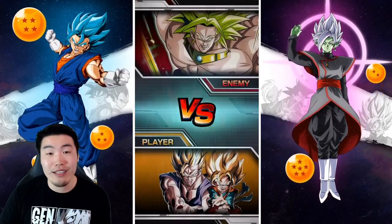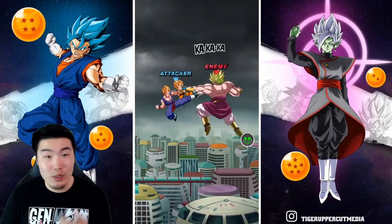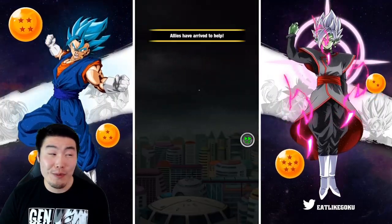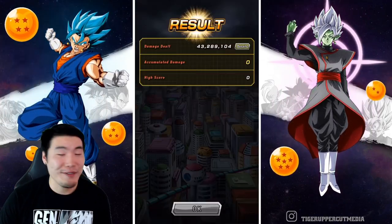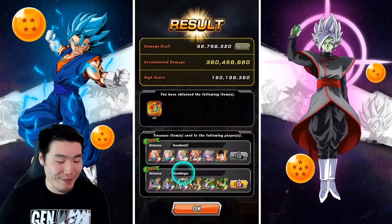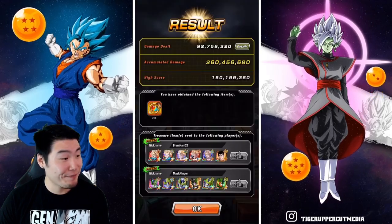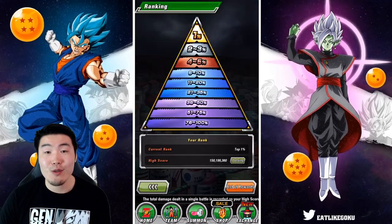I feel pretty confident about my current score. This next one is going to be a trash run — I don't care, I'm just trying to get my total score up a little bit and use up the plays. Under 100, actually — 92.7 million. That's trash, well, it's something. It's still going to add to our total score and still going to give us some Dragon Stones. Our first attempt score is not going to get any better than that, at least with my current connectors.